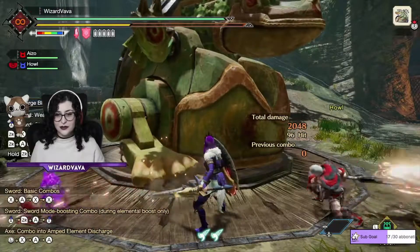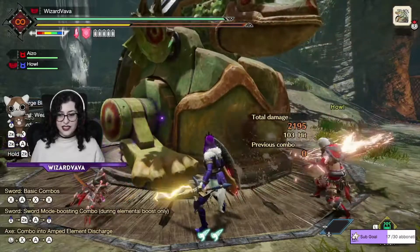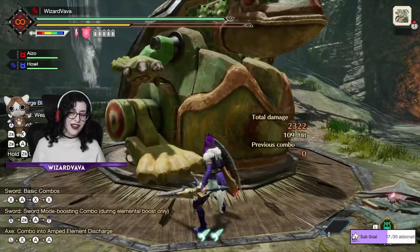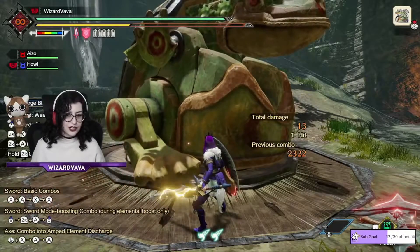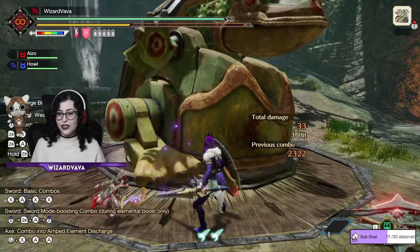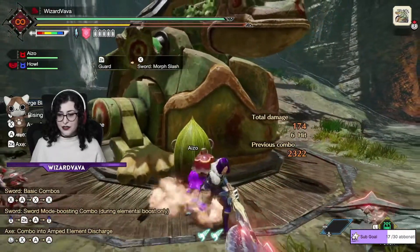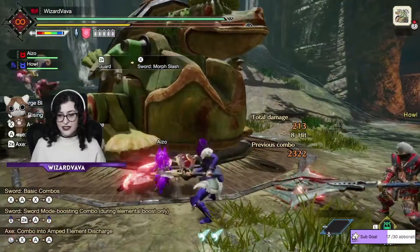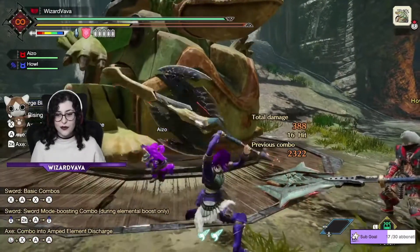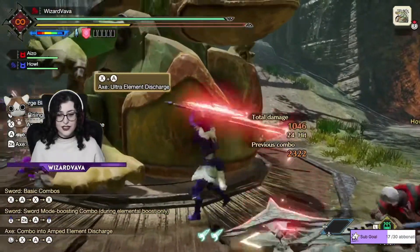Now you have the other skill. If you have that skill, you right now have the sword also charged. You are like this — now you have to press X plus A to do the maximum combo. Like this, full try and the charge is done.